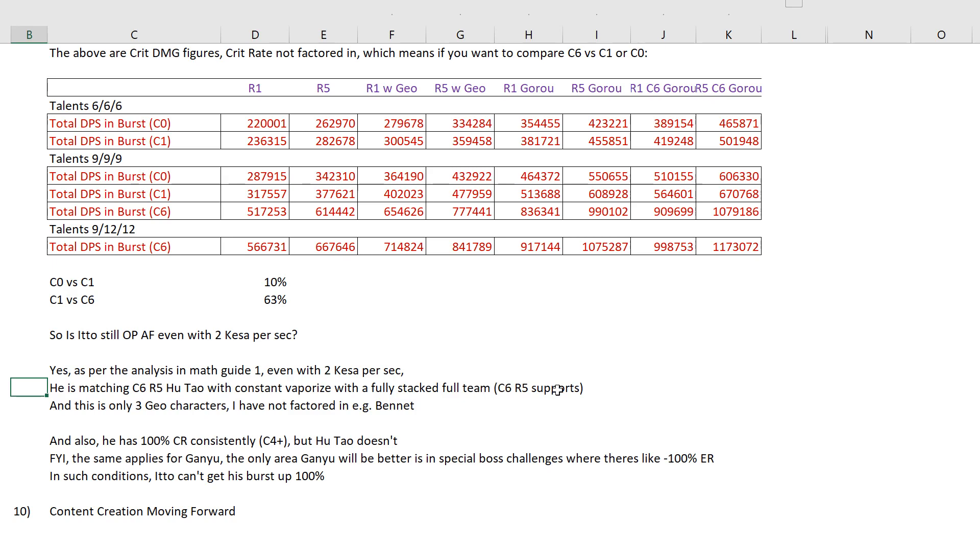With a Kazuha in the team you may not need C6 — if you want to achieve 120K you would need an R5 Freedom Sword. For Kazuha you don't need C6, probably just C2 for the EM buff. But you get where I'm coming from — it's really a fully stacked full team. For this we're only factoring three Geo characters. I have not even factored in someone like Bennett who can buff. The fourth slot is very flexible for Ito — whether you want a sub DPS to constantly proc crystallize with Gorou's burst, or whether you want a pure buffer for Ito like Bennett.